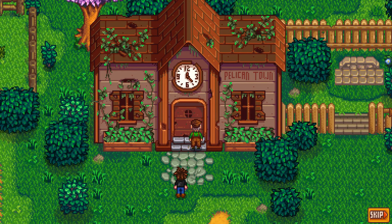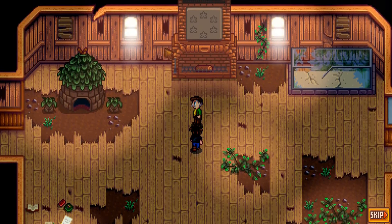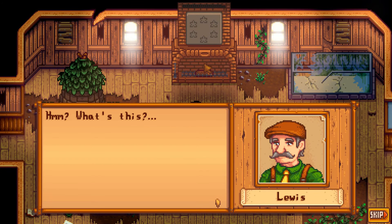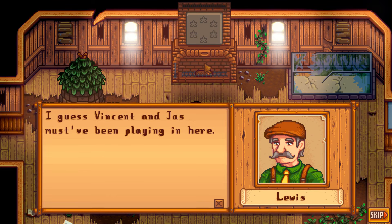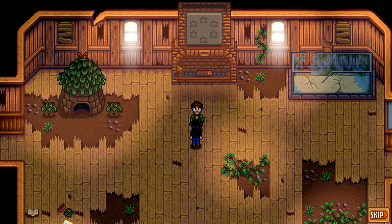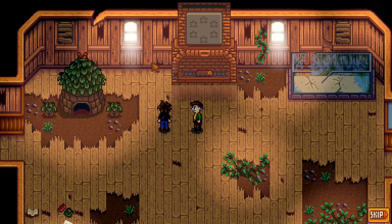As Mayor Lewis talks about the Community Center and its horrible state, we see Junimos — they are like the spirits of the valley and forest. In order to interact more with them, we will need to interact with one of the town's NPCs. The Community Center will let you choose if you want to do it in a complicated way or the easy way. Most of the rooms will have collections of items or bundles by a small tablet which you need to deliver. In this walkthrough, I will do the Community Center as it has a few benefits.